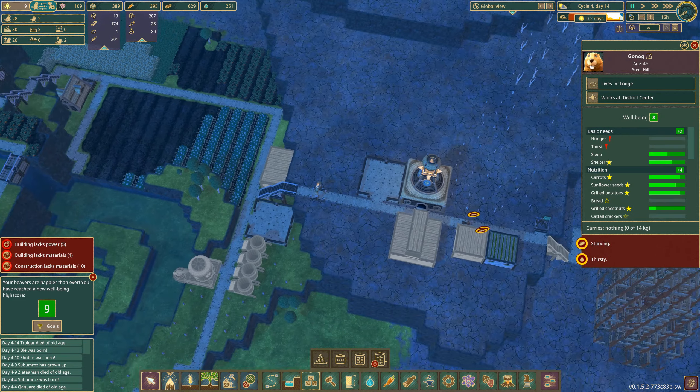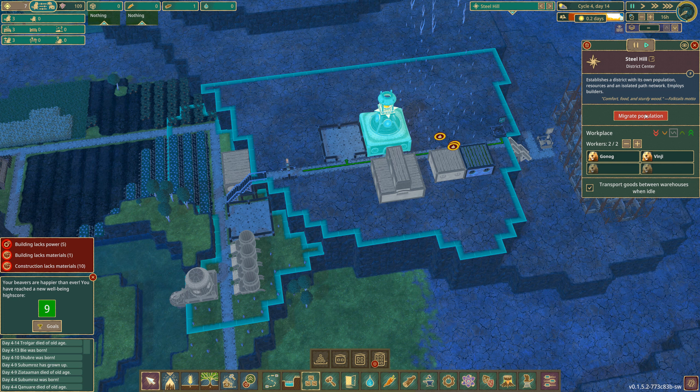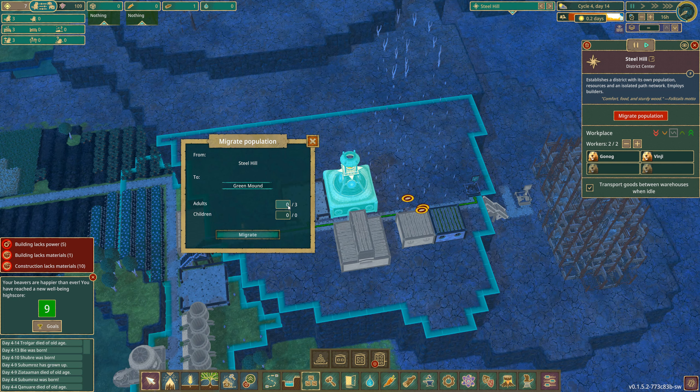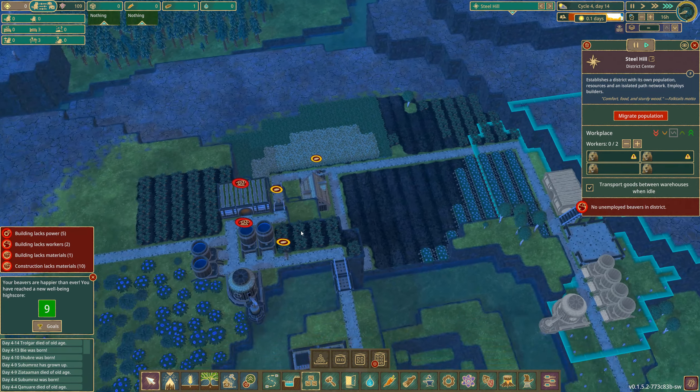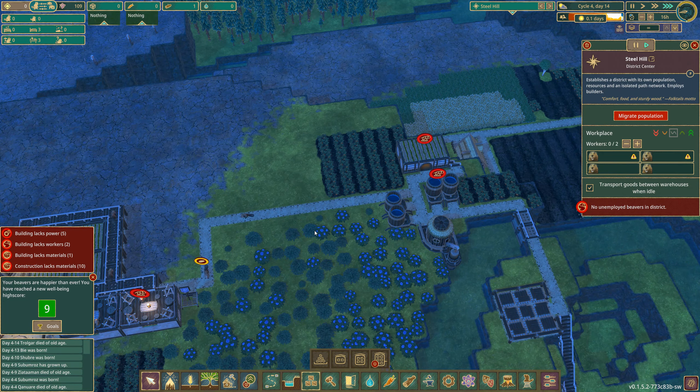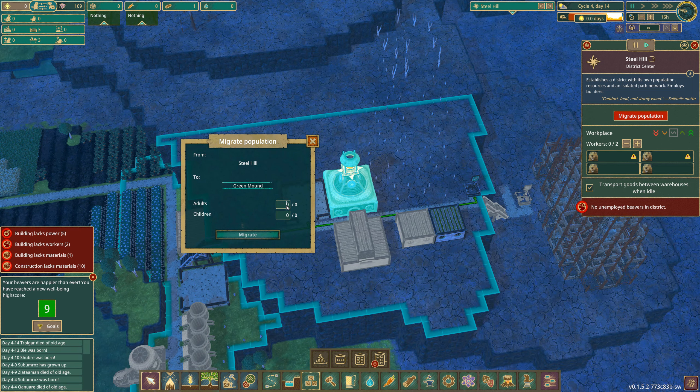I don't want to kill the beavers. Can I temporarily migrate them back? Migrate population — three. Migrate back temporarily. Migrate back, feed yourselves, water yourselves, have fun. And then I'm going to cheat and migrate them back again.